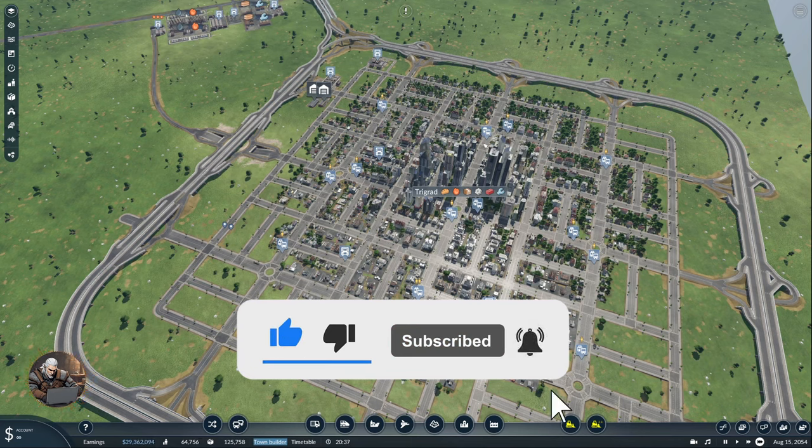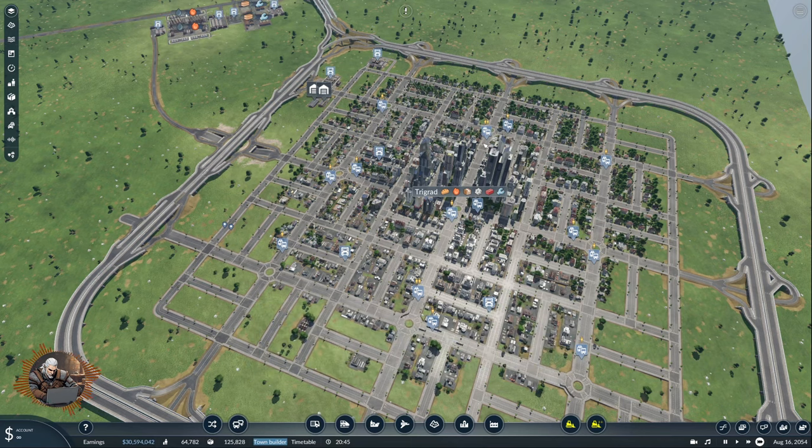So next time we're going to go with construction, since that's the last major resource I haven't produced yet. We'll also fix the delivery lines so they don't pass through residential areas, and deliver these resources to the other town as well. The city is growing steadily and the town builder mod is just essential — I love it. If you have suggestions, comments, or questions, use the comment section. Don't forget to give the video a thumbs up and subscribe. Thank you for watching and see you in the next one!